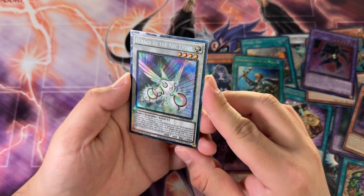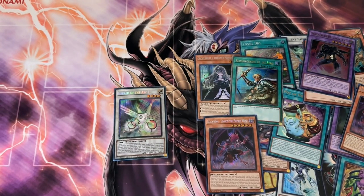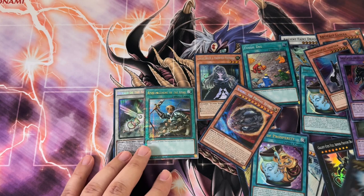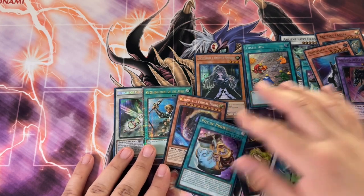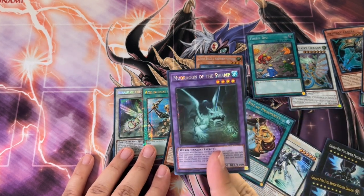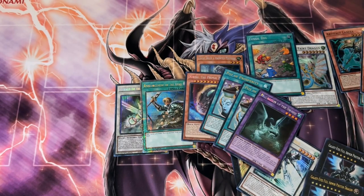We could actually get another Collector Rare or an Ultimate Rare because that is possible. Nah — Dogmatika Punishment. I'll take it, but as far as higher rarity stuff goes, I think our pulls are kind of lackluster. I've had some banger blisters before, but in this case there are a lot of meta cards — two Pot of Prosperities, a Nibiru as a Secret Rare, and a Mud Dragon. It ain't that bad, but I'd rather get another Quarter Century Rare than some meta cards — let's keep it real. Catch you guys in the next one.